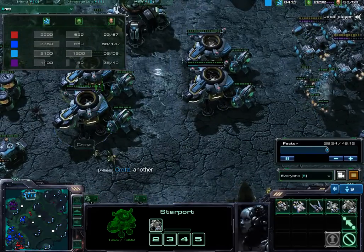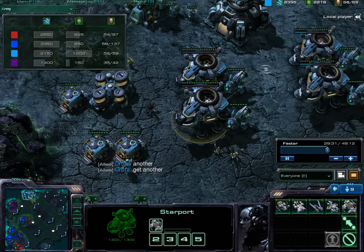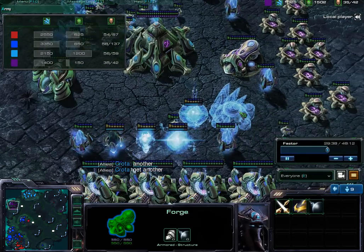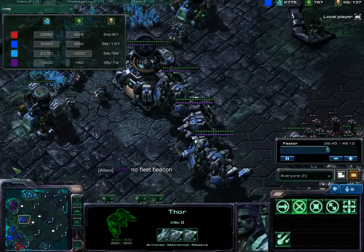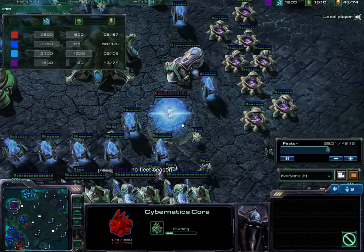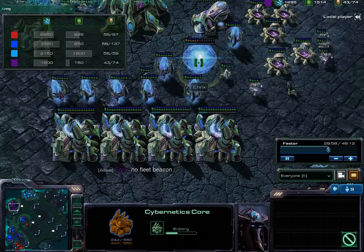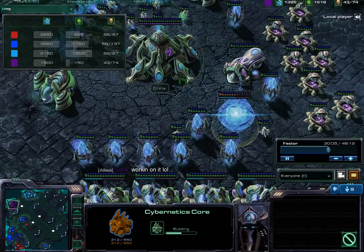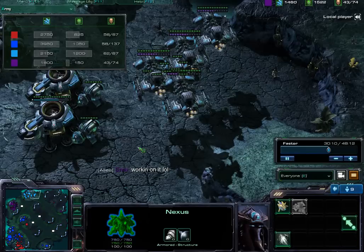I'm producing even more Battlecruisers and telling my partner to get another Mothership. Unfortunately we don't have a Fleet Beacon at this point, and we definitely need that Mothership to have a fighting chance. Enwix tells me he has no Fleet Beacon whatsoever — he has to go all the way back to Cybernetics Core, then Stargate, then Fleet Beacon, to even produce the Mothership, which takes 120 seconds build time.